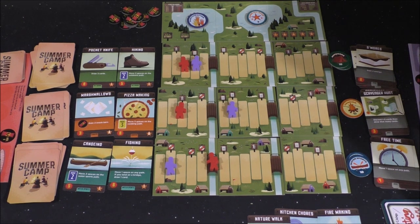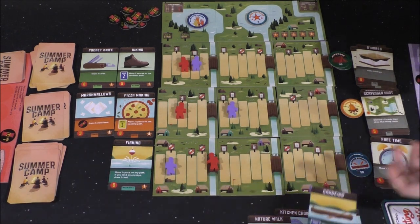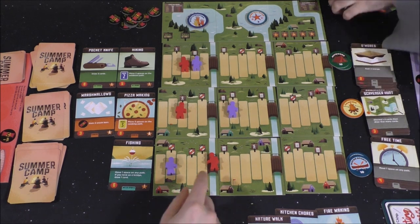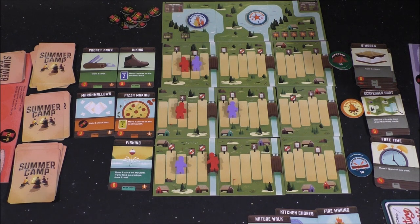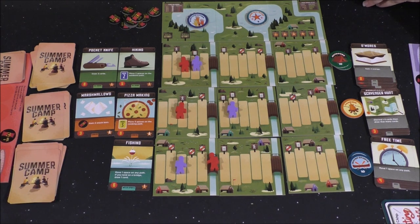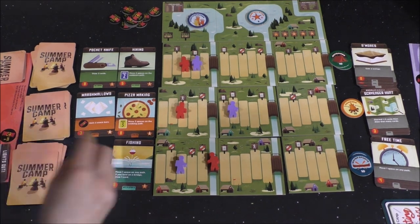What is the Canoeing? Canoeing is move two spaces on the water sports path. I'm going to buy that. Now it goes in my discard? No — not until the end of your turn. Oh, so anything you buy just goes on the side? Correct. That was five energies. I will move one space on the water path. So all those cards you just played go into your discard now. I have all currencies — one, two, three, four, five, six. And a new water card comes up.